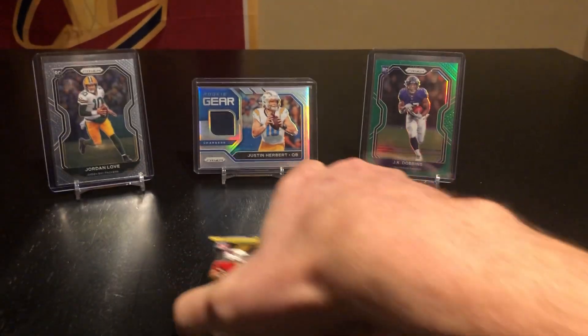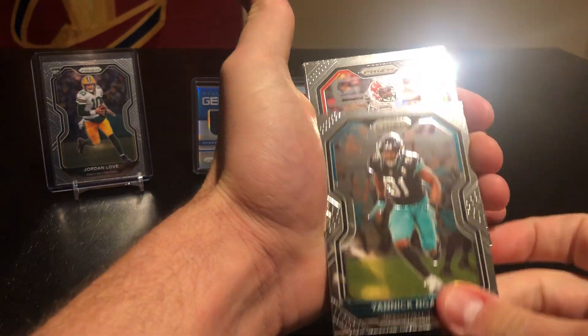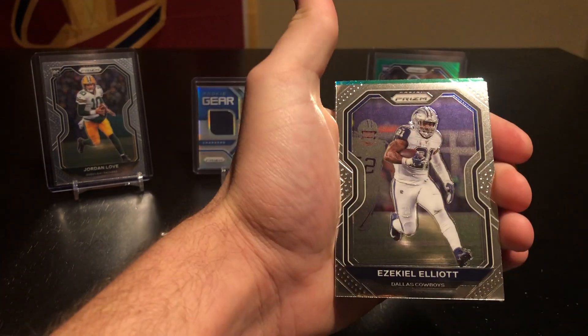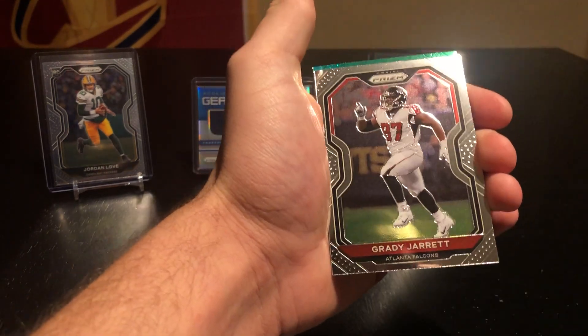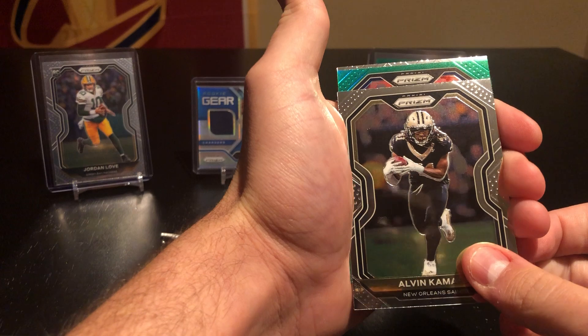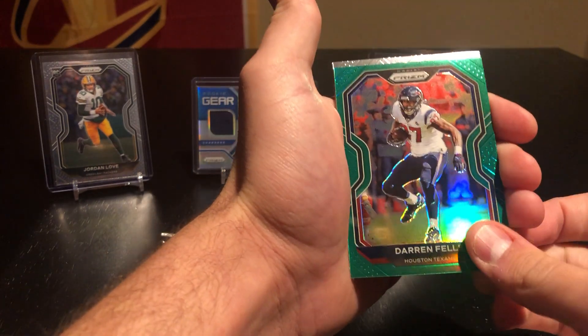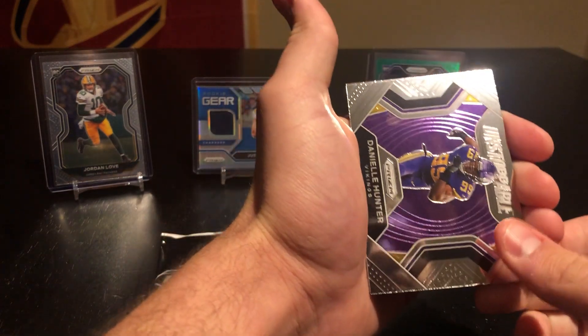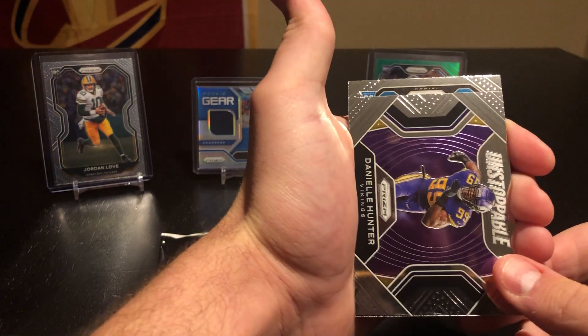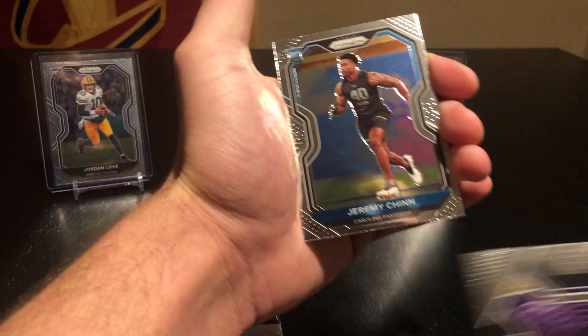Alright, final cello for this episode. Give us some Herbert love — a red white and blue Herbert would be absolutely ridiculous, but beggars can't be choosers. Beckham, Xavier Howard, Honey Badger, Zeke, Javon Curse, Grady Jarrett, Eric Armstead, Alvin Kamara. No rookie on the green. Darren Fells, Danielle Hunter, and then rookie — kinda looks like that green again. Maybe Eagles colors, could even be Dolphins — that'd be cool. Oh no, it's blue. Jeremy Chen, Panthers — he's actually had a heck of a year.